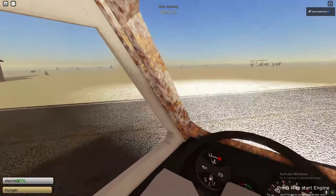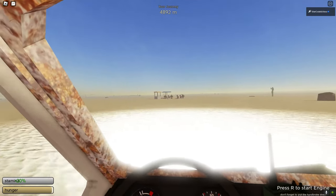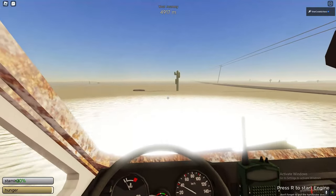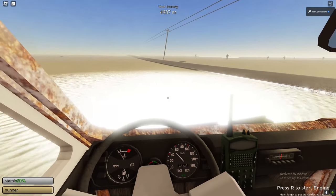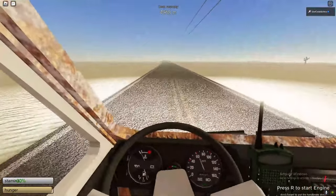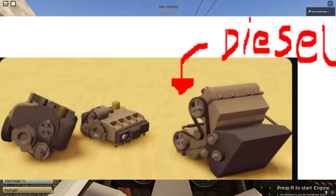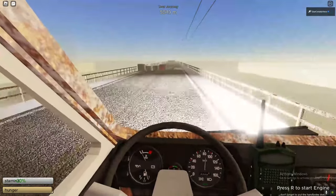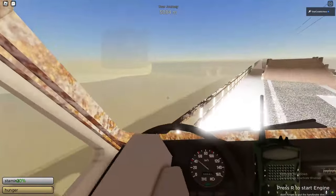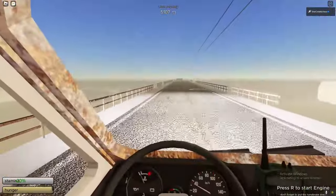If you go to buildings you can upgrade your engines — there are loads of different engines in the game. The only engine you really need to worry about is the V8 engine, which requires diesel instead of gas. There are also better radiators in the game — if you see the performance cooling radiator, switch it out for the one you already have.